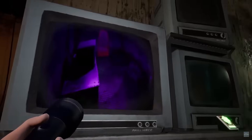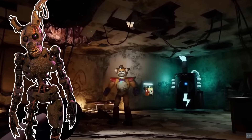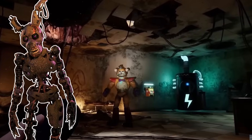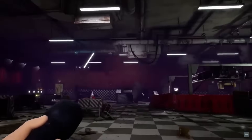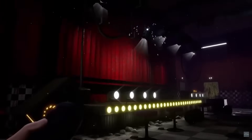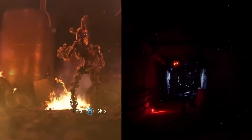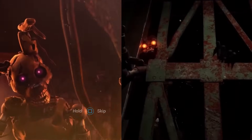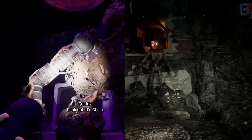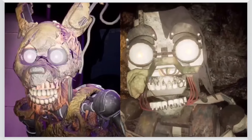Looking back at the purple glow effect, it leads right into the room where Gregory and Freddy fought Burntrap in Security Breach, and in that room there's a charging station. I believe Burntrap needs a charging station to survive, so what if he went through this vent to try and find another charging station, leaving behind this purple glow? He could've also found a way up the sinkhole where there's another charging station in the FNAF 6 Pizzeria. I think Ruin purposely hides these two rooms from the player because that's where Burntrap is trying to survive. So because of their drastically different designs, because they function differently, and because the Mimic has no other hints to Burntrap, Burntrap and the Mimic are not the same character.